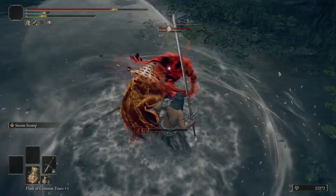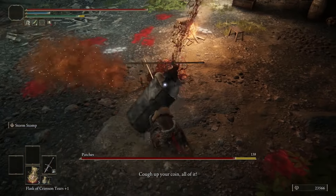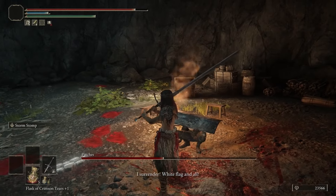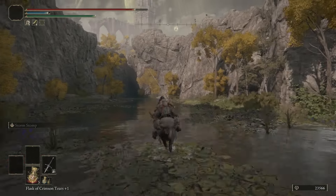After that, head into the actual Murkwater Cave and you're going to meet and fight Patches, but do not kill him. After you get him down to half health, he'll start begging for his life. Exhaust all of his dialogue and leave Murkwater Cave.